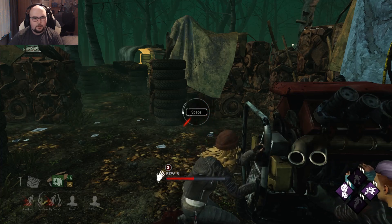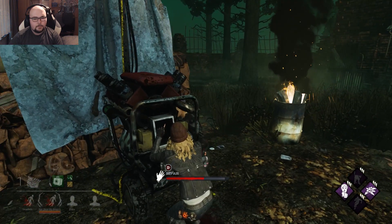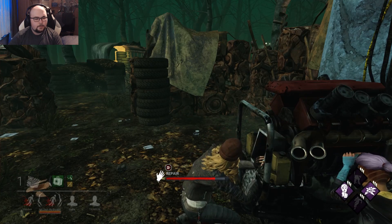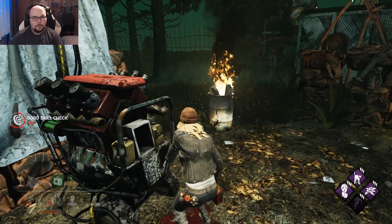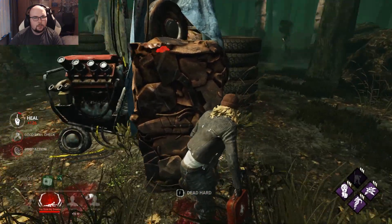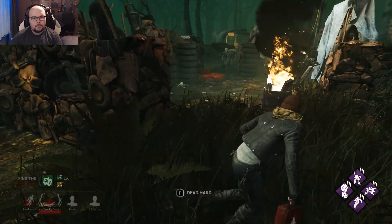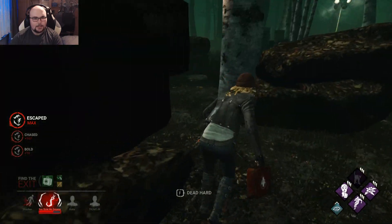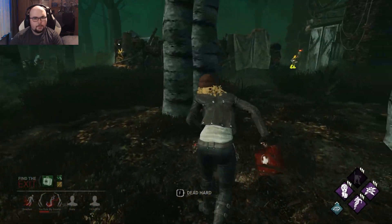We only need like 30 seconds or so and then we are legit out of here. Does this person have Adrenaline? Okay, GG well played. This is not good — never mind, I can do it faster actually. We have to leave — where was that other exit gate? Oh, it's so nice that he has Kindred so now I know where I can leave.